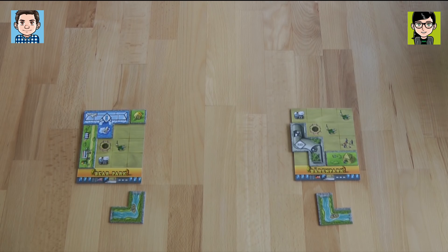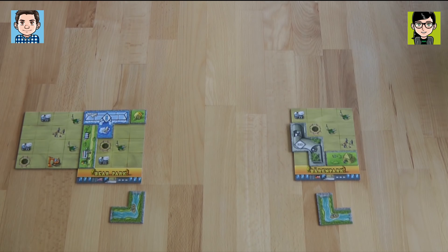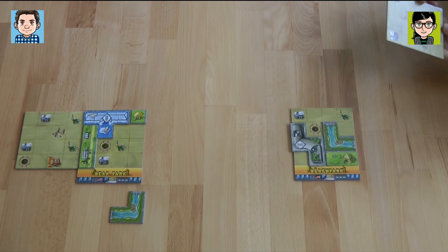I know what I'd like to do, so I'm putting the food street here. I can now take a new tile, and I'm choosing to take this one here. I'm going to take my river and place it here, so I get a new park area and a green area.